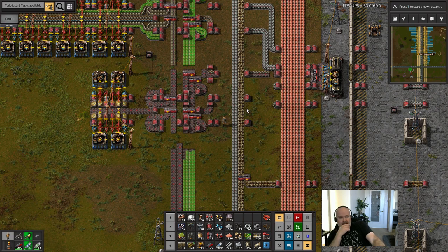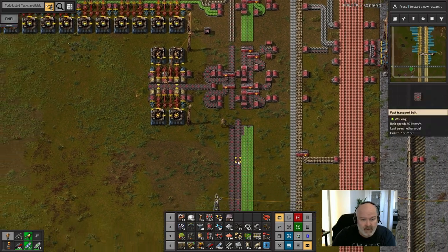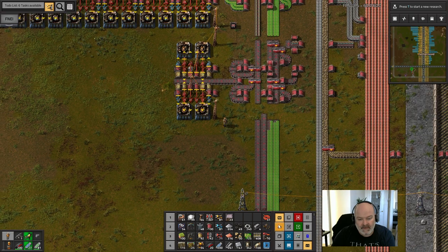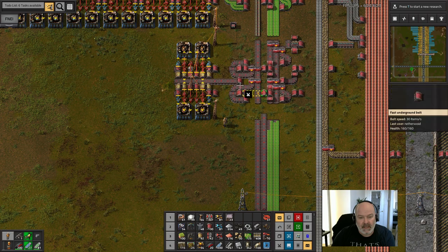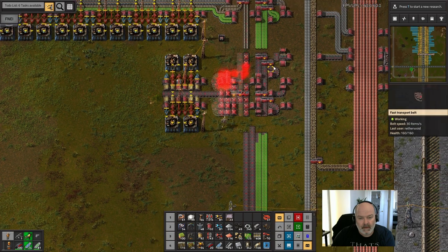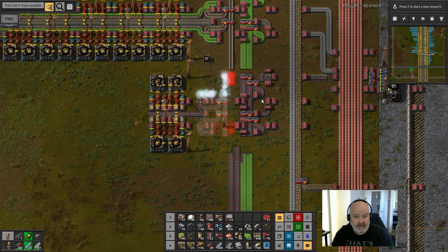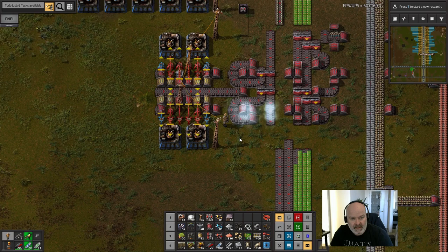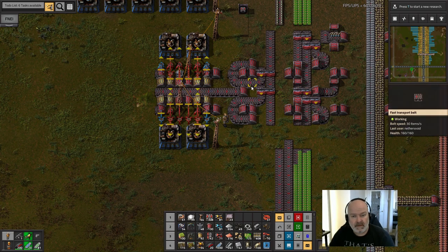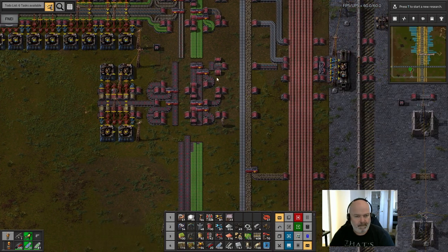Stone brick is on the slow belt. The problem is the slow belt is not going to handle all this stuff. Can we move it up one? I think we can move all this up one — we'll move this whole belt. That underground yellow belt is going to have to go underground or we're not going to be able to do this. This whole build might have to move back.